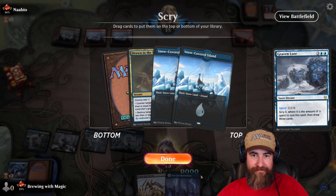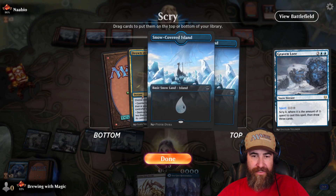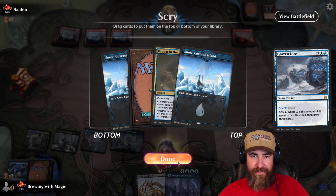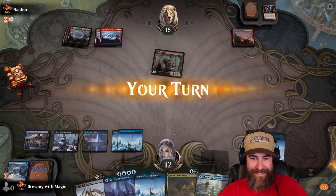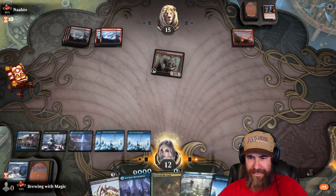Raid Bombardment coming in. They're out of cards — let's pay with snow. A land, a land, a Drown in the Loch. That guarantees me all my lands plus I'll draw another card in a second. Let's ditch one land, we'll get there. Throw out the snow-covered island next. End the turn.